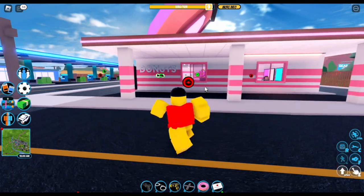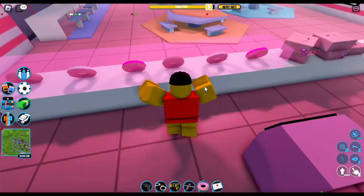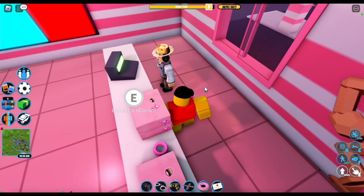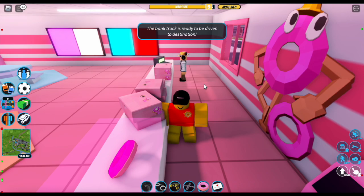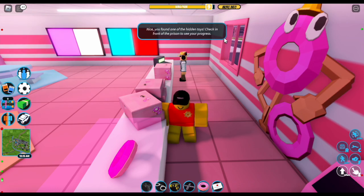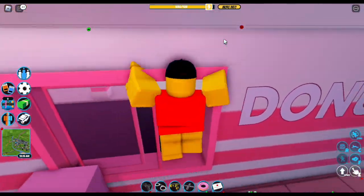The second item is at the donut shop. You can just go in here and here it is — it's right next to Bad CC. Press E and there you go. We have found the second item. Now let's go to the third one.